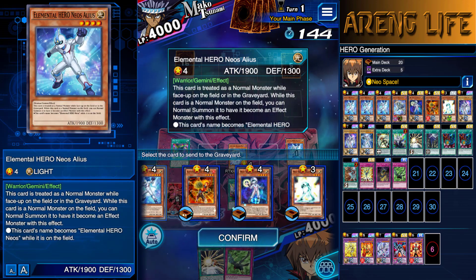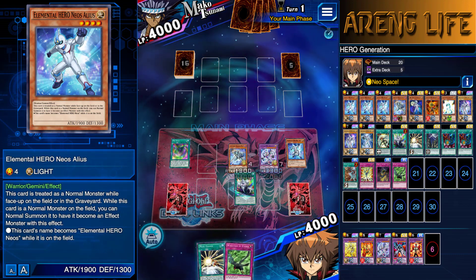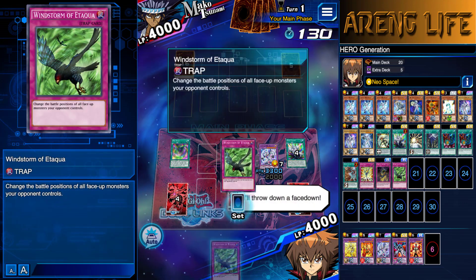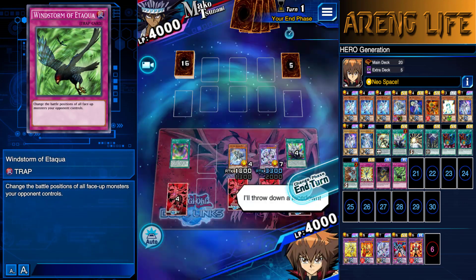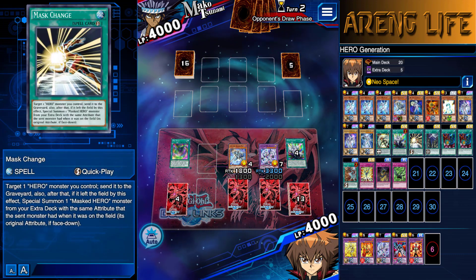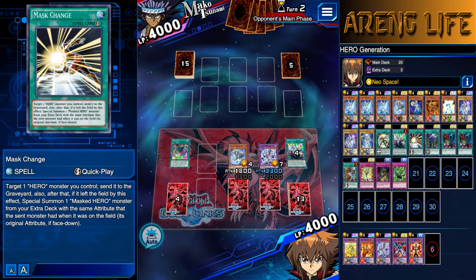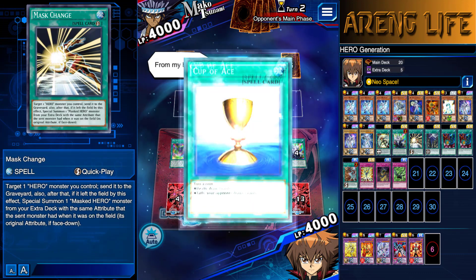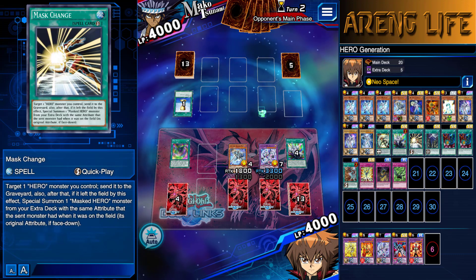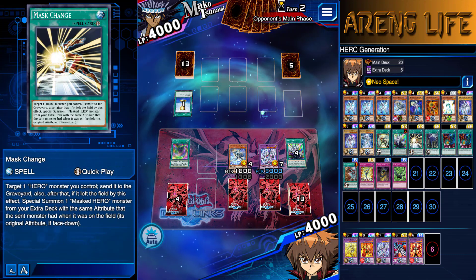For now, let's get Alias in the grave. Alias is just usually good to have in case I draw that trap. We're going to go ahead and set this first in case he wants to destroy it. And why am I putting Mass Change down first? Because people tend to swing at the middle — they always hit middle when they're going to destroy your back row, so I'm going to just chain it. A Cup of Ace — that could fail him. Give me the draw. He got it. Lucky. He got the free Pot of Greed right there. Cyberstein!